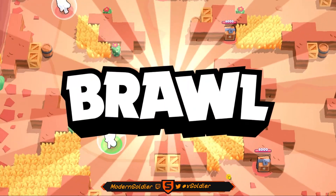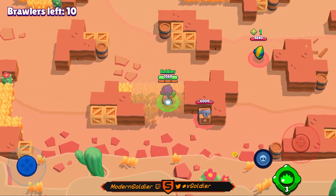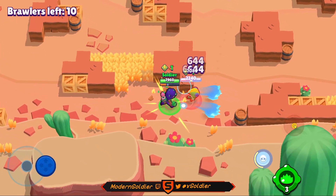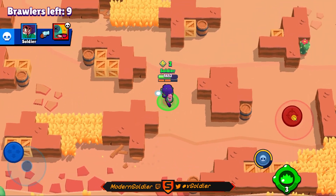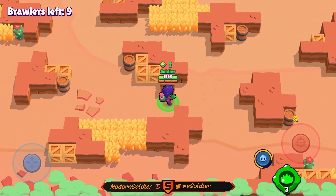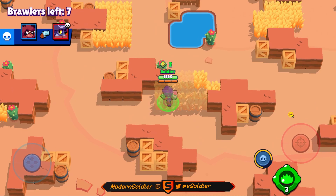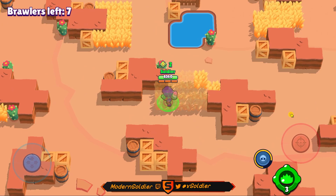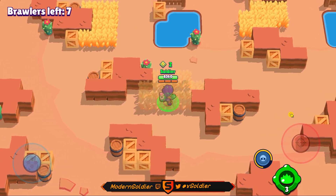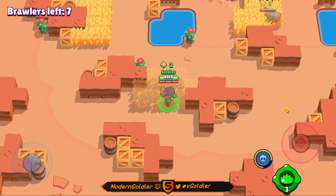We are spawning in the bottom left corner of the map and we have a box here with a pair of bushes — very good for us. Hopefully this Leon goes for the box. It looks like he does, and he doesn't suspect we're in here, so I wait for him to use all his ammo. He unloads all three attacks and we get a very easy kill. When you bait with a power cube, the player will unload all their shots to grab it quickly — so you want to wait for them to use all their ammo before attacking, otherwise they'll fight back and it'll backfire.